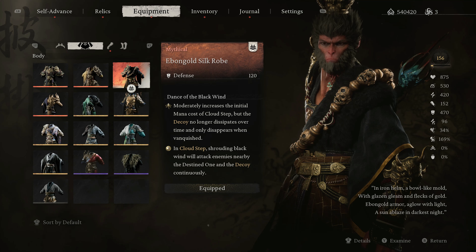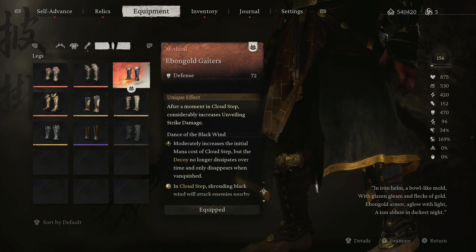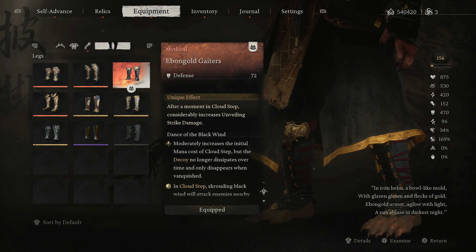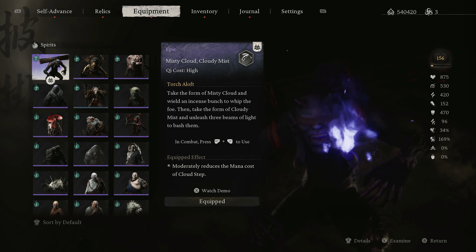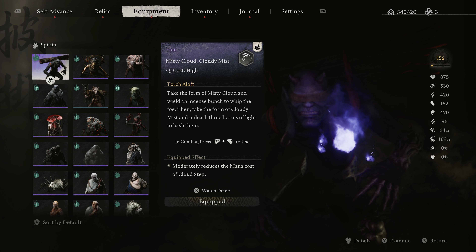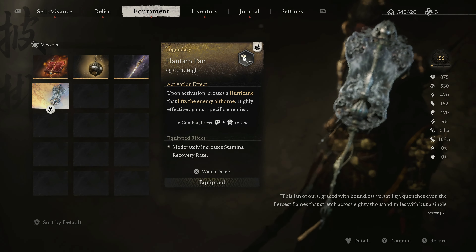The reason we upgraded the ebon gold armor to mythic is because the unique passive on it is completely busted. Once you use cloudstep, you leave your clone from your original position and it will not go away until the boss or enemy destroys it — so the enemy will keep attacking that clone even when you come out of cloudstep. For our spirit, we have the misty cloud — cloudy mist spirit — because it synergizes really nicely and reduces the mana cost of cloudstep, which is fantastic.